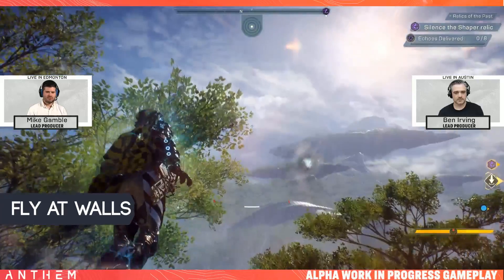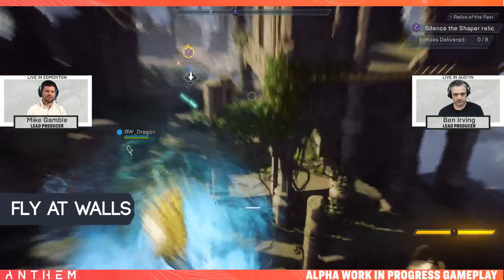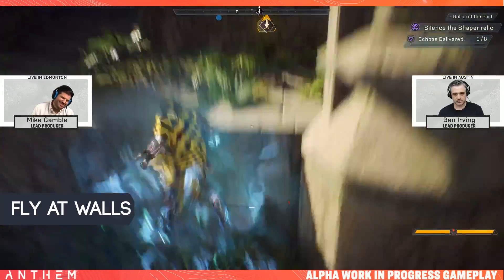One thing I really wanted to see for myself is what happens when you fly into a wall, and we got to see Mike Gamble do exactly that — he flew straight into a column and hit the ground. It looks as funny as you would expect.